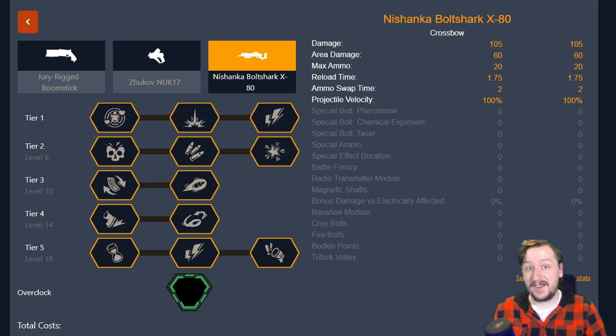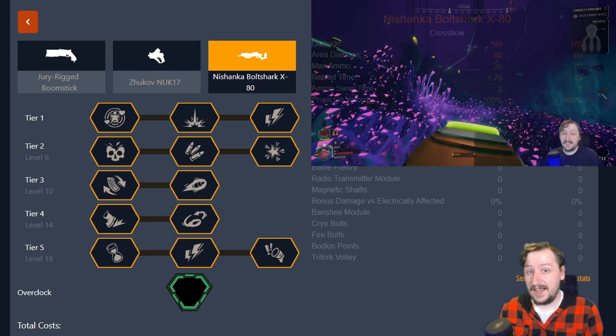Hello everybody, welcome back to the channel. My name is Ron and today we are going to be going over the overclock builds that I use with the new Bolt Shark crossbow. I've definitely been using the Bolt Shark the most and I have used the overclocks for it quite a lot. I'm the most comfortable with it out of the weapons so far and recommending these builds. I already did a video on just these builds without any sort of overclocks, so if you're interested in seeing that I would recommend checking out that video.